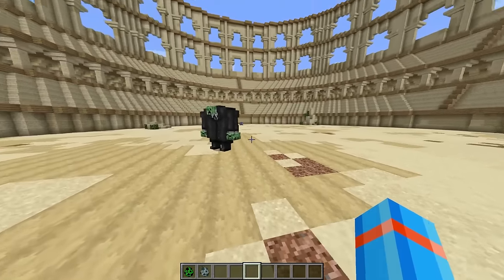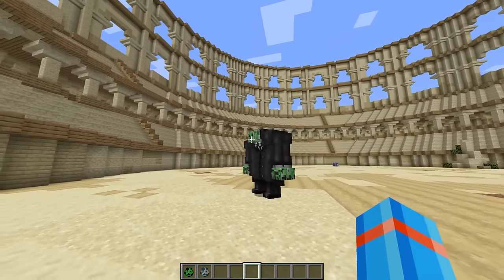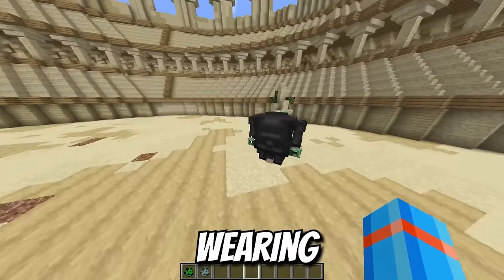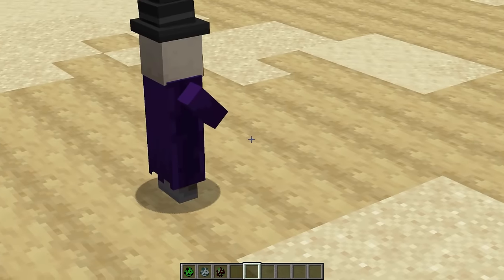I'm glad we still got the Creeper hands and the Creeper face. He definitely appears stronger than Master Chief, but he doesn't have the armor — he's mainly just wearing a nice tuxedo. Let's grab a mob that might try to steal from the Kingpin.